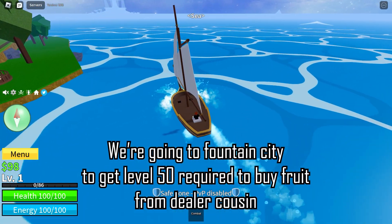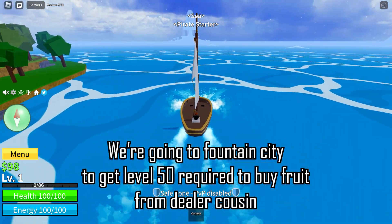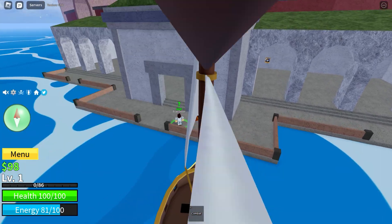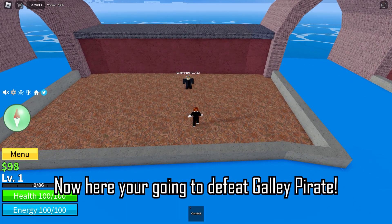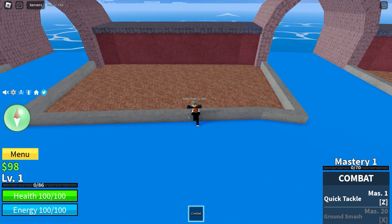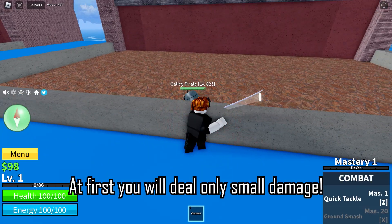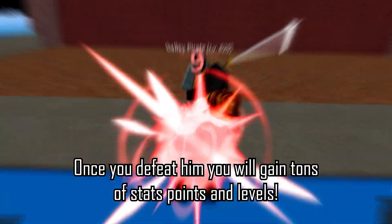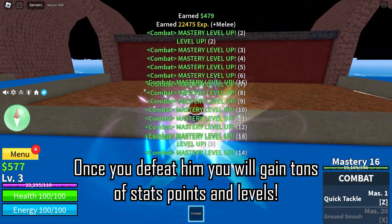We're going to Fountain City to get level 50, required to buy fruit from dealer cousin. Now here you're going to defeat the galley pirate. At first you will deal only small damage, but once you defeat them you will gain tons of stat points and levels.